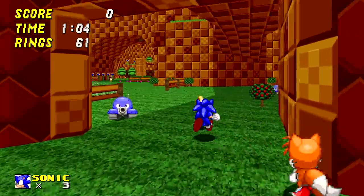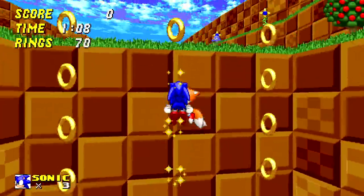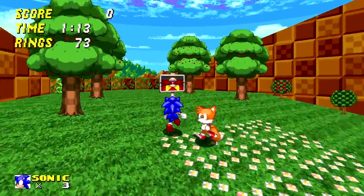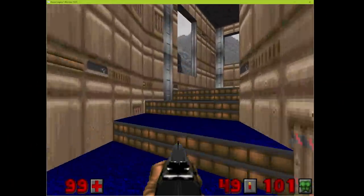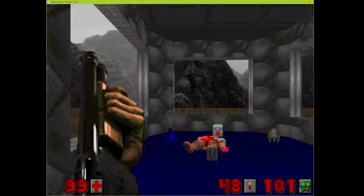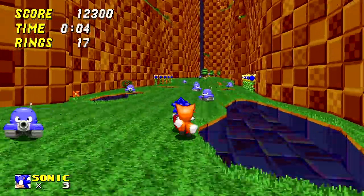The characters are sprites but they actually have sprites for all angles — super cool. For those not familiar, it's based on the source port of the Doom engine known as Doom Legacy, which allows features not normally possible within Doom like bridges and various effects.